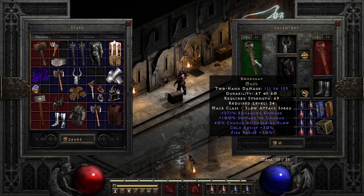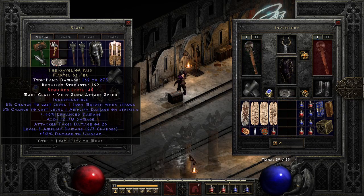Right now what we're wearing is a Bone Snap — pretty good early game. You can up this and even double up it. If I find a perfect one with perfect enhanced damage, I'll double up it just to have it. It does some decent damage and it has some resist as well. The 40 crushing blow is really nice getting through the game. There is a better weapon later on called the Gavel of Pain, which I like. It doesn't have crushing blow, but it has some amp damage, which is really nice.